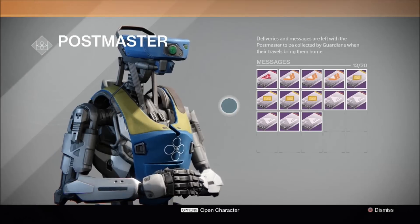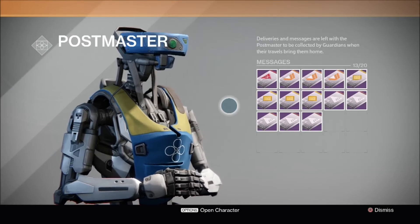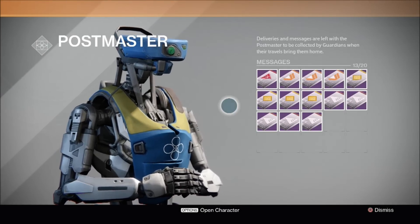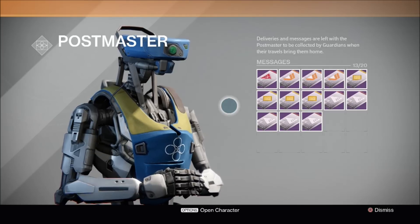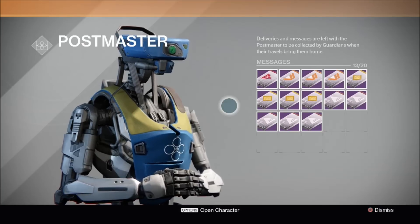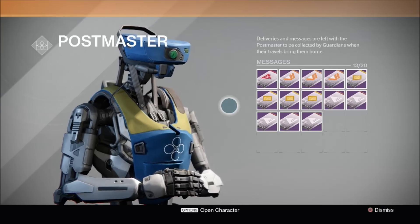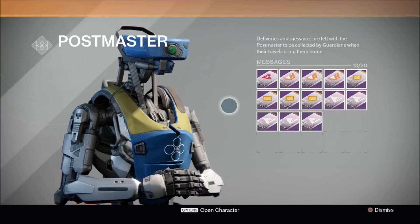Hello again my friends. In this video I'm going to be opening five New Monarchy packages. Now as you can see I also have Vanguard, Crucible and Kryptar packages but I'm actually saving those for when the House of Wolves drops, in the hope of bagging myself some of the new gear coming with that expansion. As for the New Monarchy packages, I'm hoping to get a new monarchy shader or even a new monarchy faction ship. So wish me luck and let's begin.